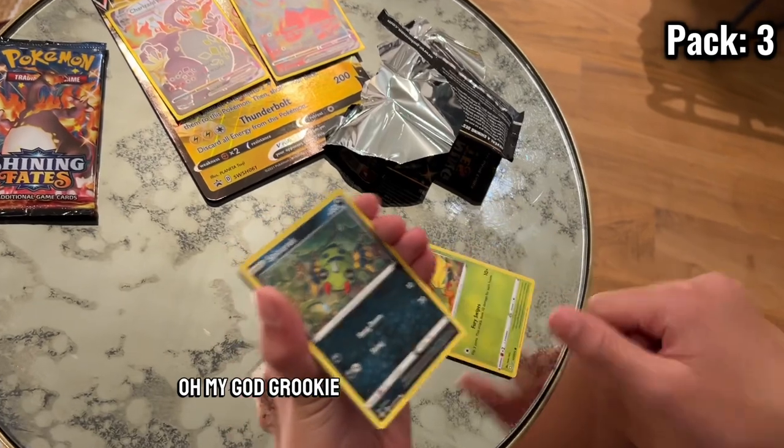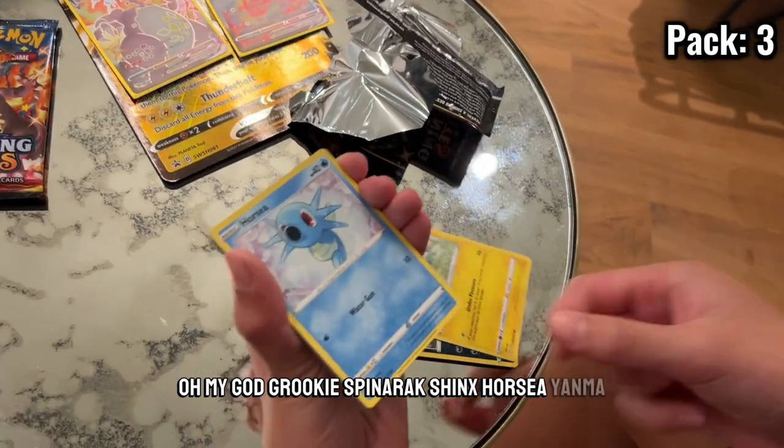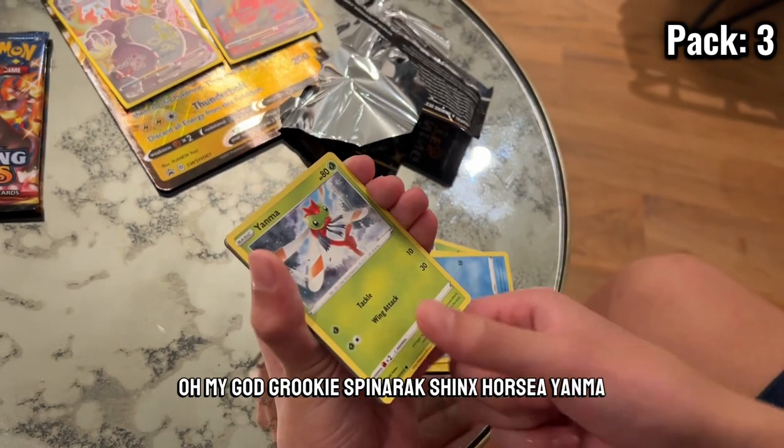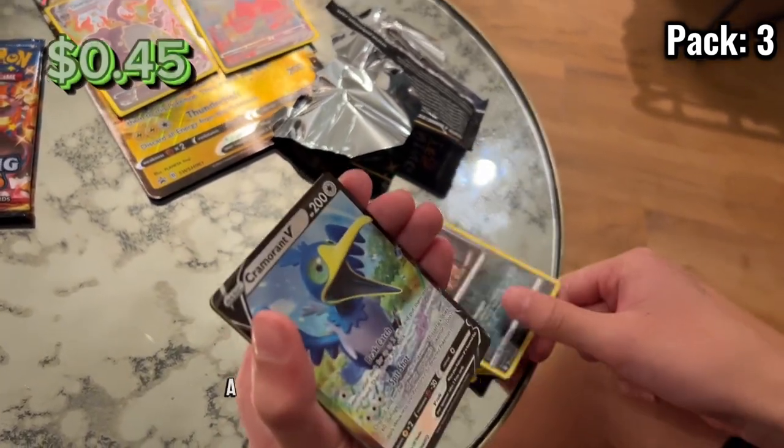Grookey. Spinner rack. Sinks. Horsey. Yanma. Nicky. Reverse holo. Oh, I got a Rampardos! And an energy behind her.